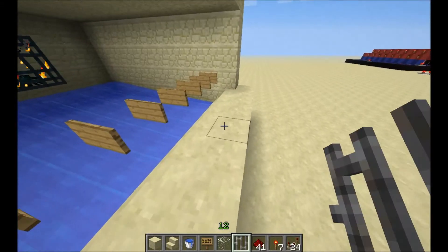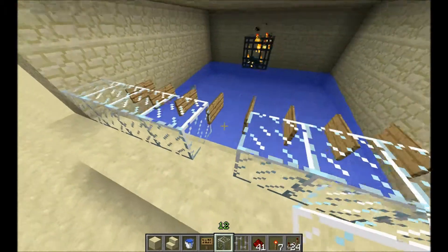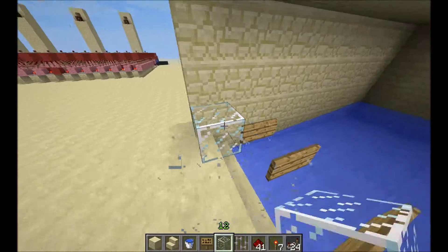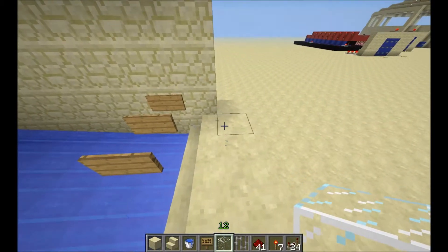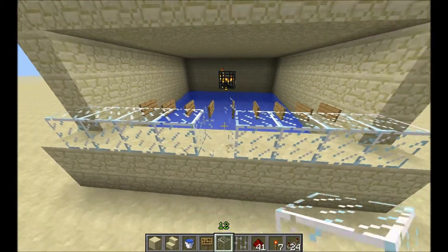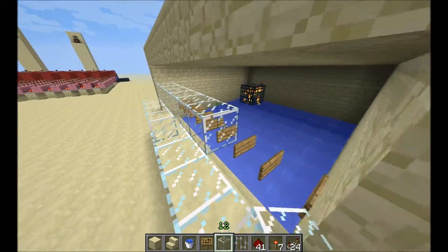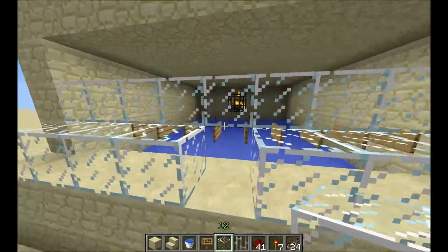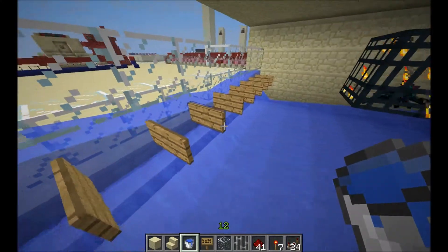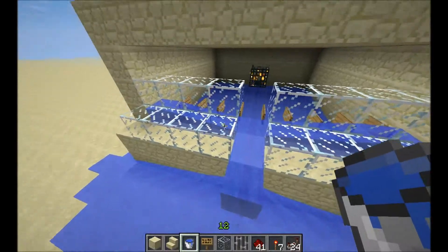Now you want to place some glass on every block but the middle one, over the stairs. Place them here and have the middle block open. Then fill the top of the stairs one more block higher up. Then put water at the end of both sign rows on top of the stairs. The water flows upwards on the top of the stairs and flows with the water outside.